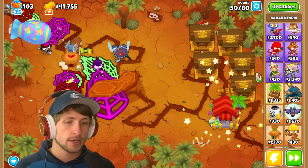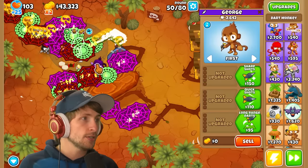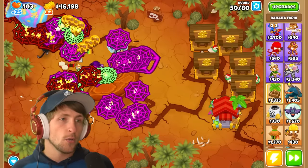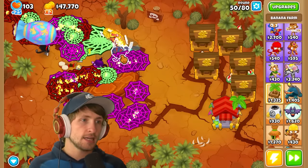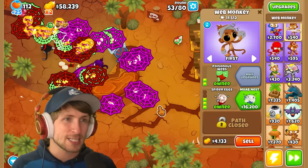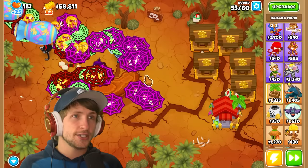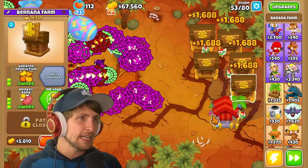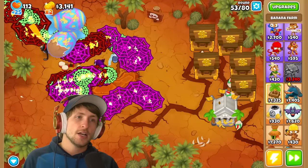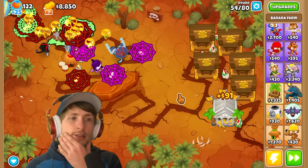We have 62,000 so let's work on getting Monkey Wall Street first. Look at how slow the MOAB is - that is absolutely crazy. I really like this middle path with the Moab Nest - the spider eggs popping out is spooky but pretty good. Let's collect this and get Monkey Wall Street because that's going to generate so much money quickly. The paragon costs around 600,000.